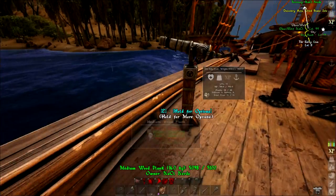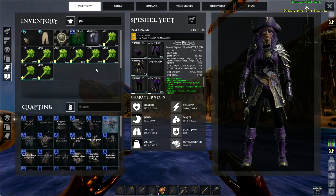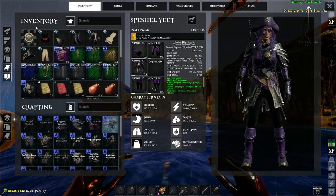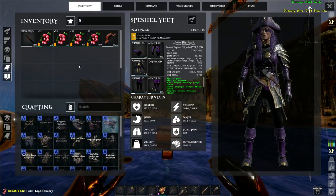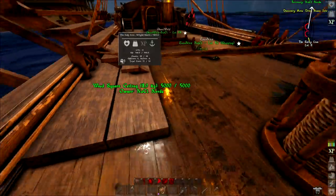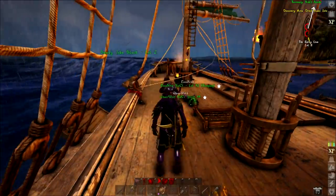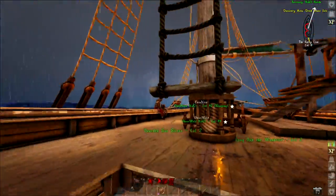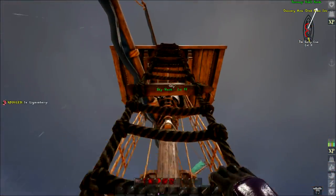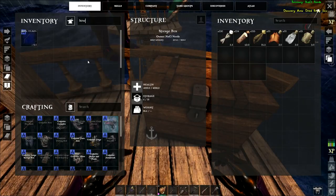Prime fish will do a ton to your bars — be careful, don't eat too much of it. Back on like the second island I ate four and it completely filled up my bar from 30 percent. We've got a lot of water bottles in here — I'm going to take them out and put them in the general chests, because we're just running into storage limits with our cooked meat. We're at a thousand pounds under right now. I had the water barrel open so it would fill up.